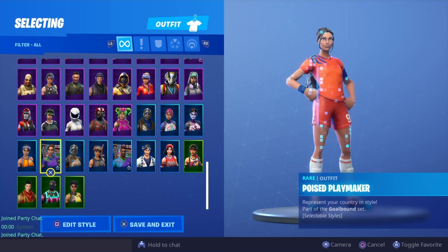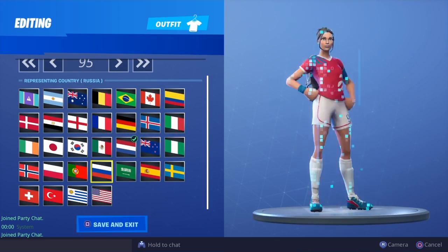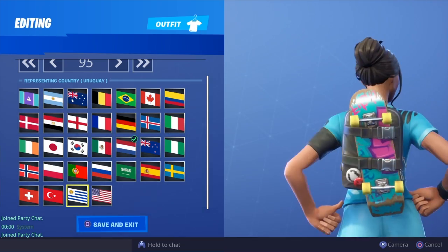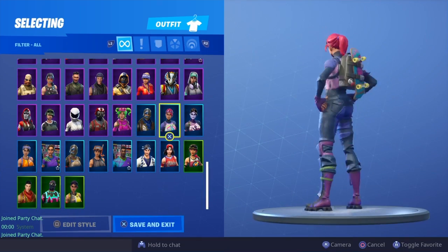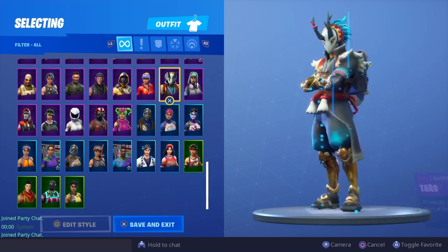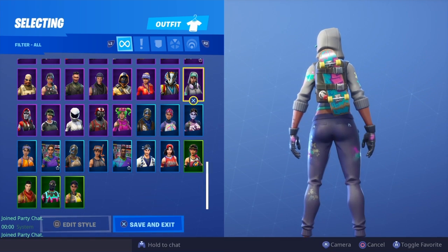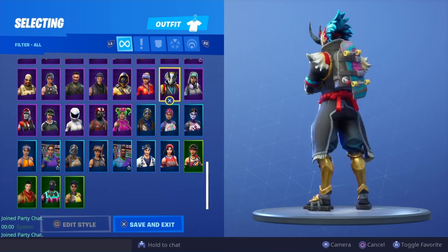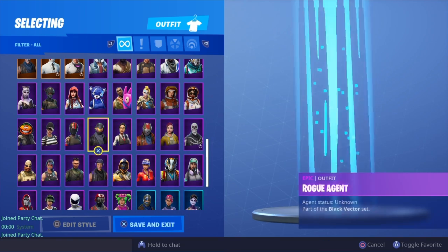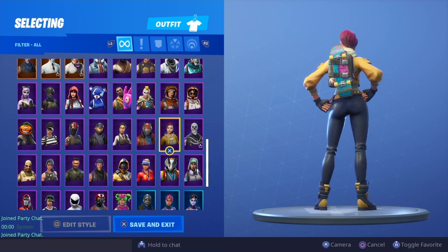For this row I'll give it to Poised Playmaker simply because we have so many different options and it's absolute sweat. Probably not a sweat back bling to use with it, but a decent combo. My favorite one is probably this one. Next row up I'll give it to Bright Bomber just because I'm trying to bring her back right now. This row — I liked it on Taro but it also goes with Technique pretty much perfectly, so I'm giving it to Technique, with Taro also going pretty nice as well as Sparkle Specialist.